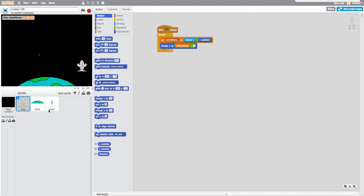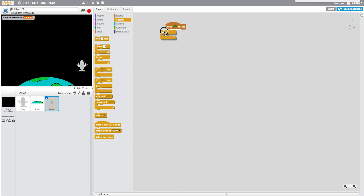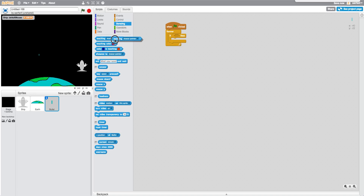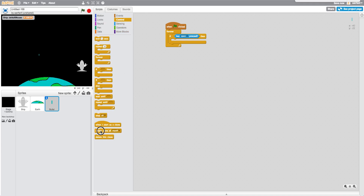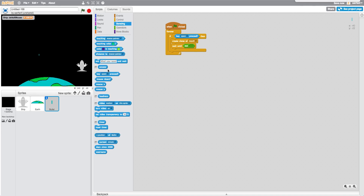The first thing we want to do is go into our bullet sprite and drag in a 'when flag is clicked' block. Inside a forever loop, we're going to say if the space key is being pressed, all we want to do is create a clone of myself, and then we're going to wait until we're not having the space key pressed.